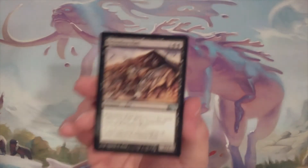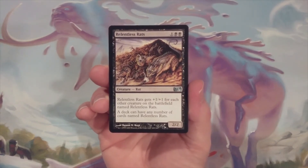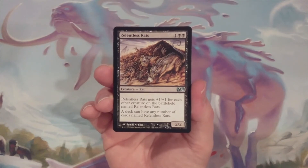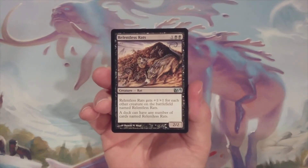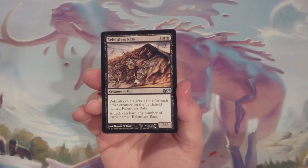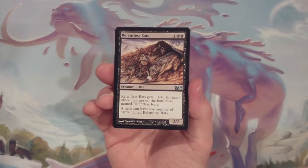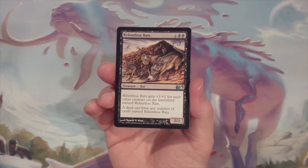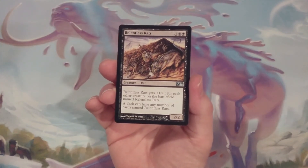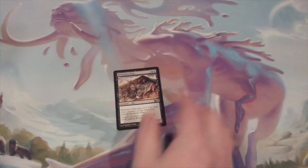The first choice is the original Relentless Rats — one and two black, a 2/2 rat. Relentless Rats gets +1/+1 for each other creature on the battlefield named Relentless Rats. A deck can have any number of cards named Relentless Rats. So before you go sprinting to the comments section trying to notify me that EDH forbids multiple copies of cards because of the singleton factor outside of basic lands, let me save you that journey — Relentless Rats' text supersedes that rule, so we can put 60 Relentless Rats in a deck if we wanted to. I'm not recommending that, but Relentless Rats is choice number one, the original.